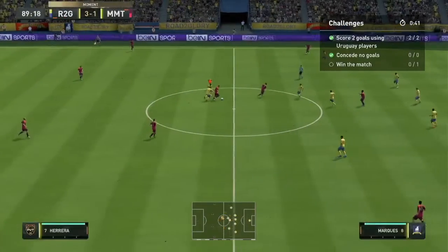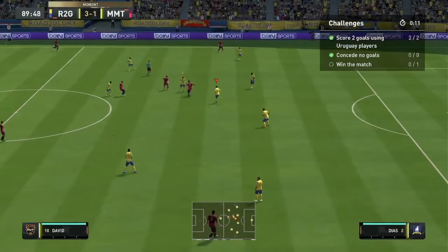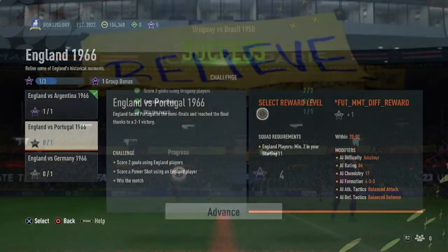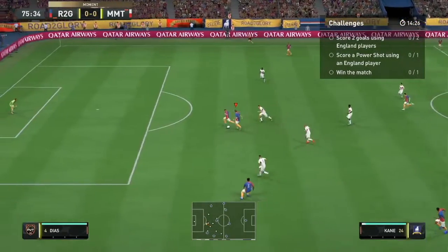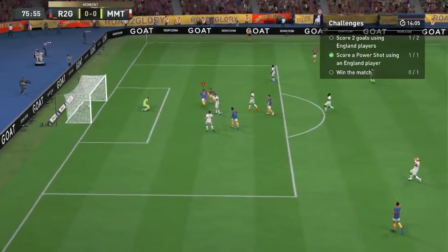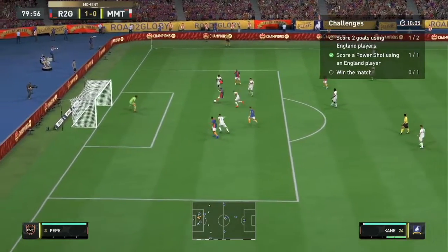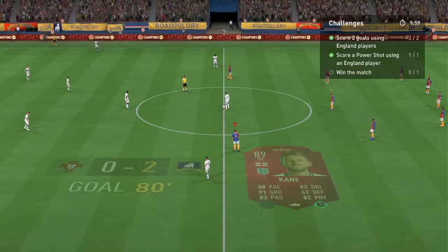So we scored two goals in 87 minutes, and as we are approaching the 90 minute mark, that's when the game just halts and we get the stars as you can see. So the second match is with an Englishman — score a power shot with an English player, which we did with Harry Kane. The next part is you score two goals with English players and win the match, so this is for the English challenge.